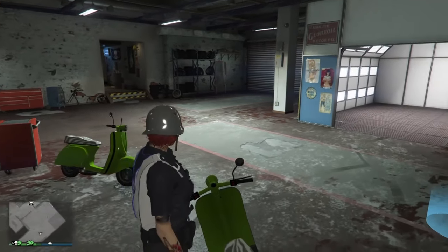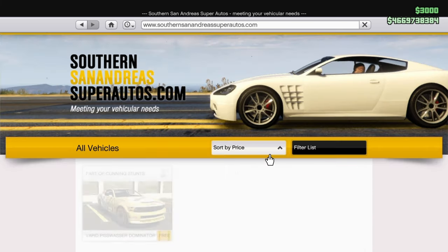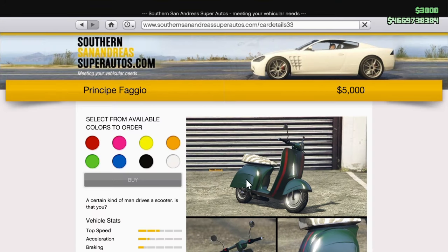Once you do this, pull up your phone. Go to the internet, go to southernsanandreassuperautos.com, sort by price, and select the Faggio scooter. Here's the tricky part: you're gonna select a color you like for the Faggio, but do not click buy yet. You actually have to be ultra fast — you're basically going to select buy and hit triangle at the same time, hitting X and triangle almost at the exact same time. That's what makes this tricky and I will show you how many times I fail here.